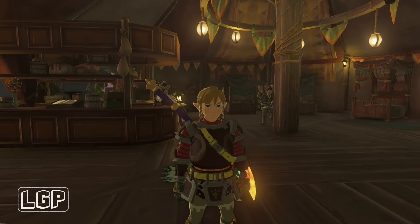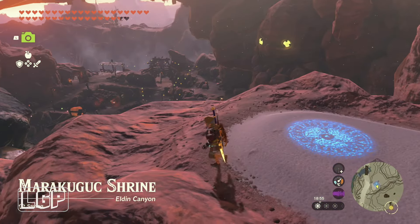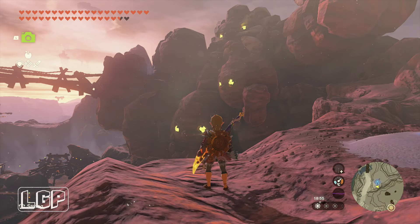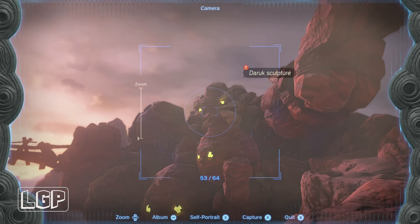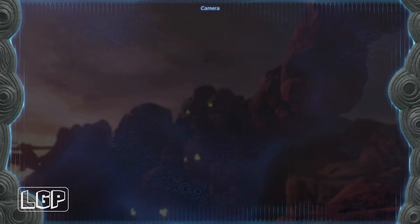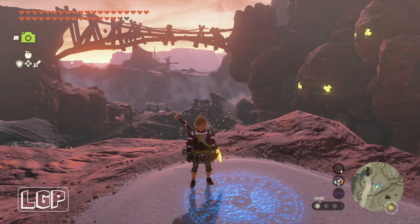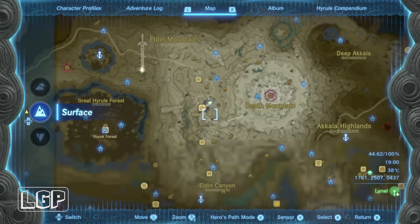You'll be able to see it when we get there — it looks a little bit funny, it looks like it's got many eyes. It's at this location here, so all we need to do is get our camera out, get the rook sculpture picture, and then go back to the Foothills Stable.